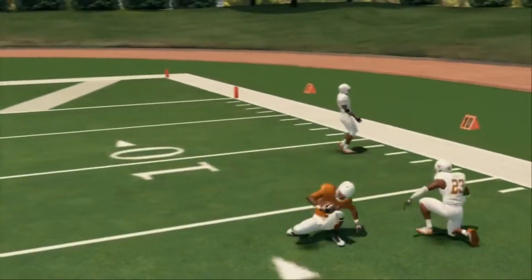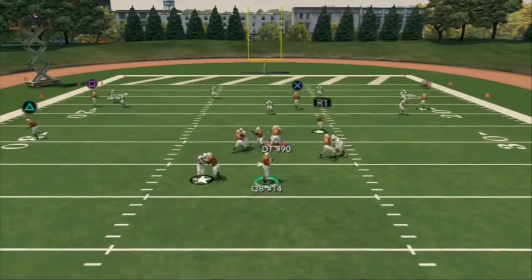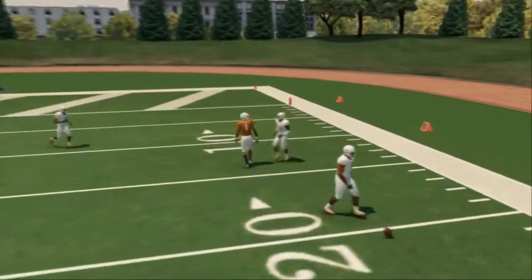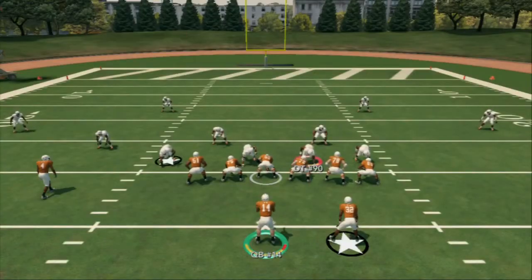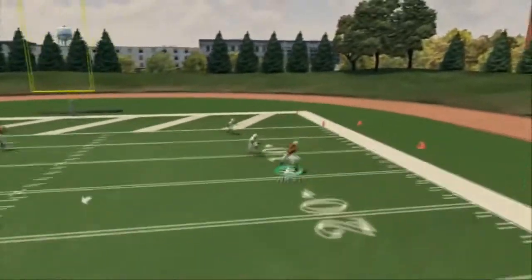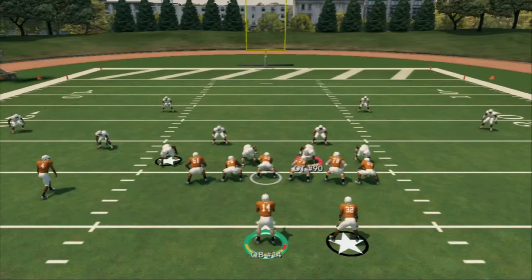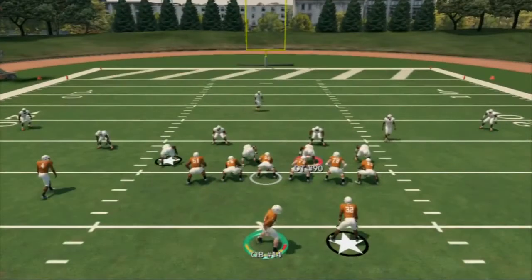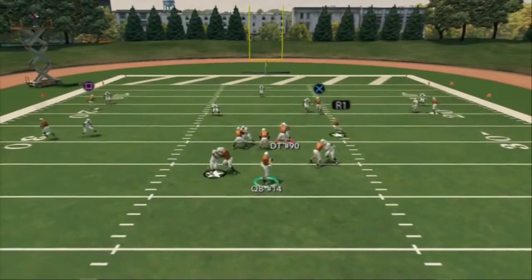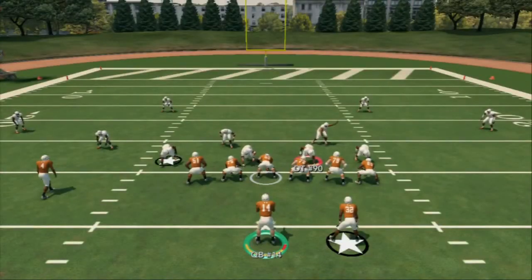If you just want to throw comebacks the normal way, that's fine, but the flat zones will get out there — don't throw it if it's a purple zone. Against man it's open, against cover three it'll be open, and against cover two it should be open. The comeback is primarily a man read, but against zone you need to be clicking on and user catching it. That does it for this play — the last two plays are coming up.